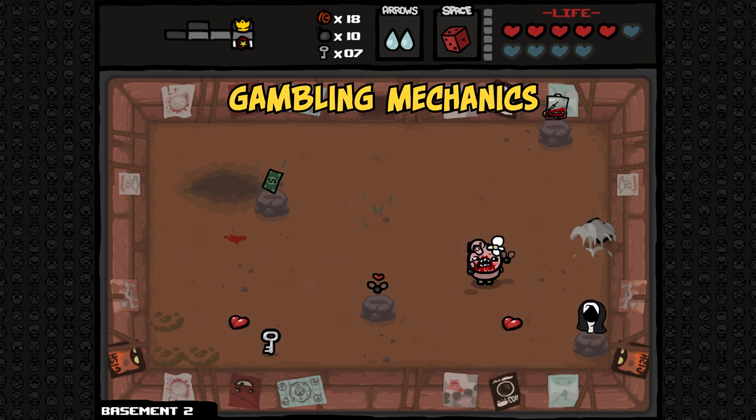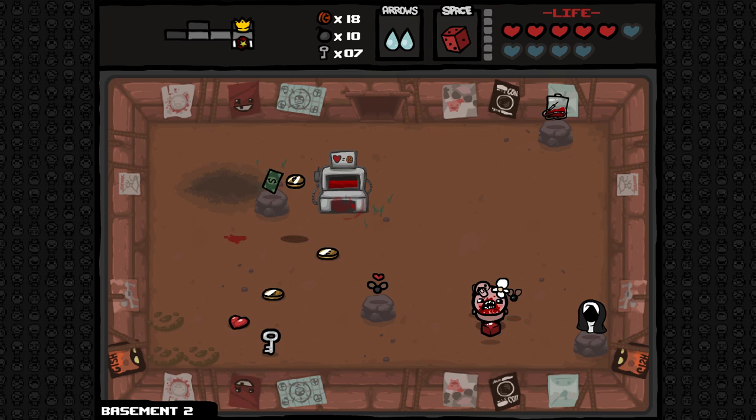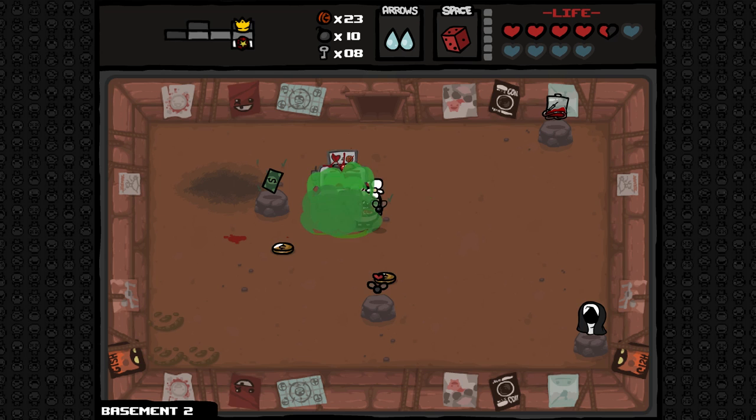A final note on the arcade is that it can be a great room for using rerolls with the D6. With a little luck, you can get the slot machine, blood bank, and shell game beggar all to pay out with their respective item pedestals. Additionally, you can use a judgment card to spawn another item, giving you 4 item pedestals to reroll with a single roll. Combined with an item such as the nun's habit or 9-volt, this can be a truly game-making room.